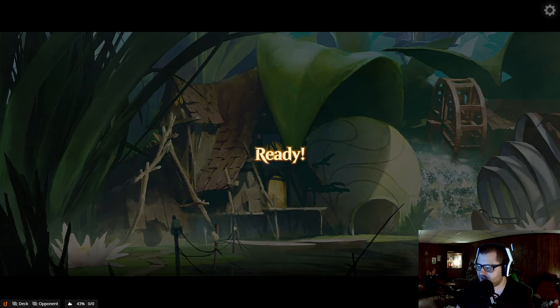We're getting the aggro matchups that we wanted, but again, they're all drawing absolute nuts. They're all drawing the best hands they could possibly draw. I feel it's only fair that if they're going to draw the best hands, I should be drawing good hands too, but I'm not. I'm drawing complete crap against them. Who plays white discard? Nobody. That's the only person I've ever seen do that.